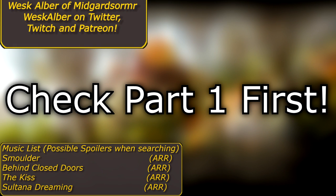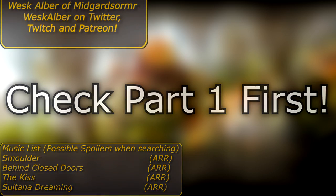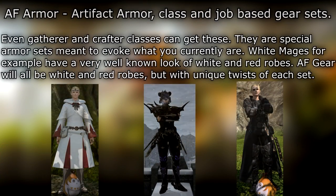This dictionary was split in two by request and for ease of viewing. If you have not seen part one, check the description for that. Otherwise, let's continue. AF armor — artifact armor — class and job-based gear sets. Even gatherers and craft classes can get these.